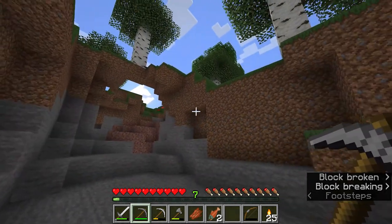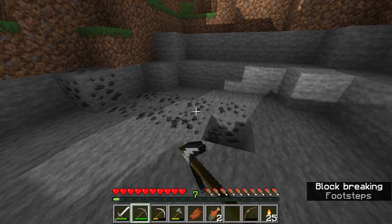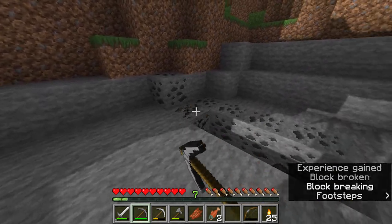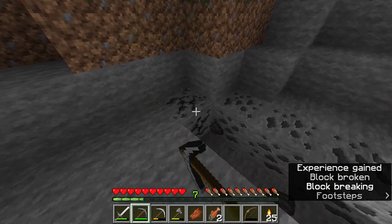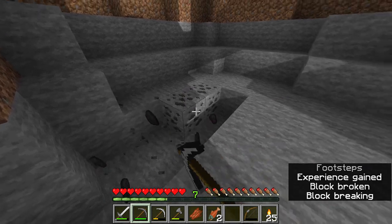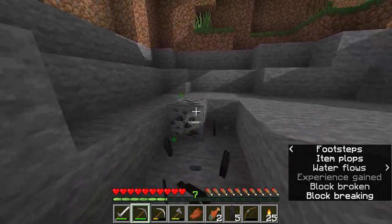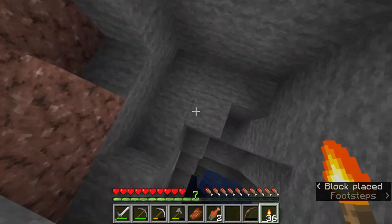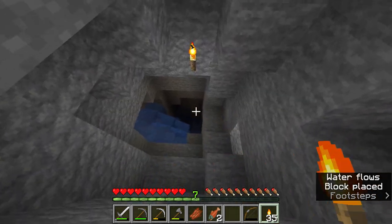I hate these inside bits of caves because mobs can come from everywhere. Let me get this coal and get out of it, then dive further in for iron — priority number one, the quest for iron. I'm going to take the steepest route down.